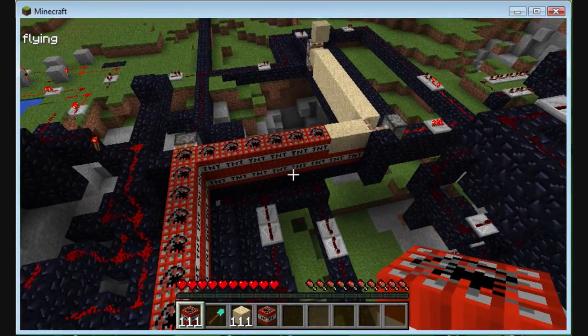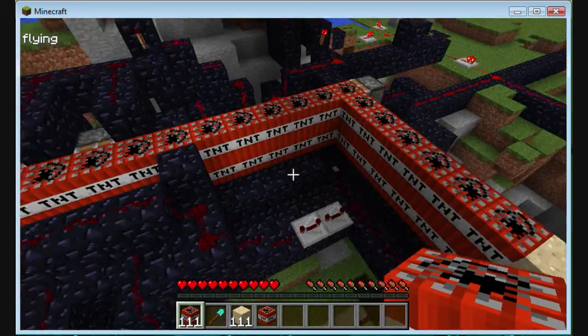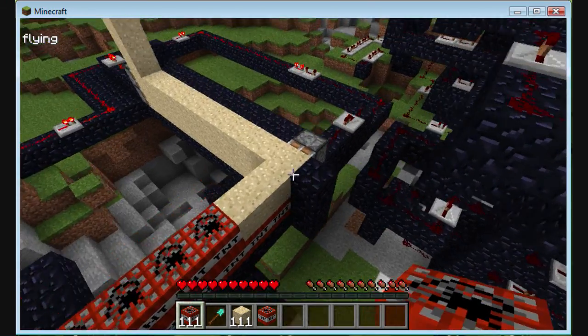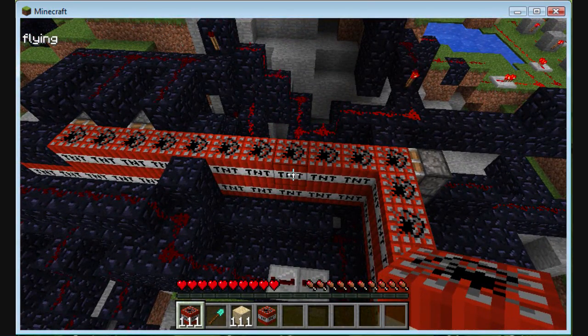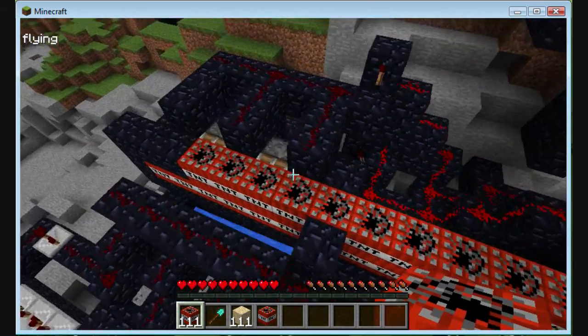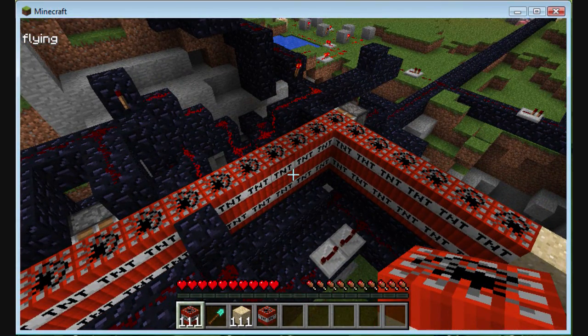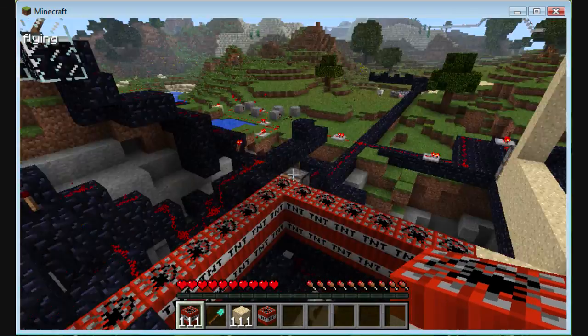There you are. You can also make it triple decker — I have it right now as double decker, but you can make it four tall, three tall, five tall. That's just gonna raise the range tremendously. It's also gonna be more complicated to put these pistons down, unless you have wireless redstone, which would really help. I did all vanilla.